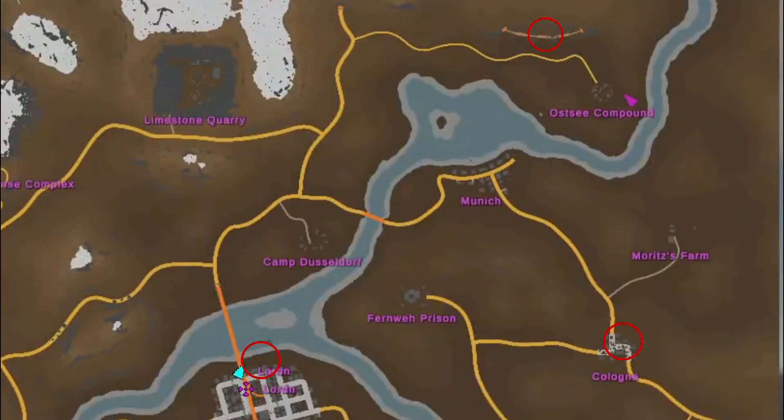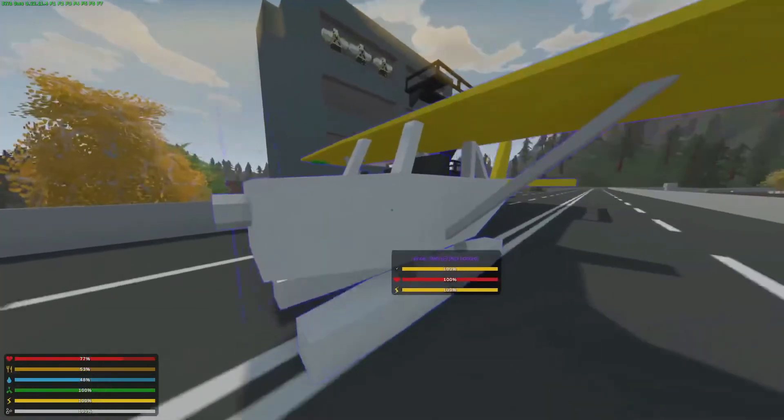There are three locations that we need to go to. First one's up here, second one's right here, and third one's right here. So let's do that.